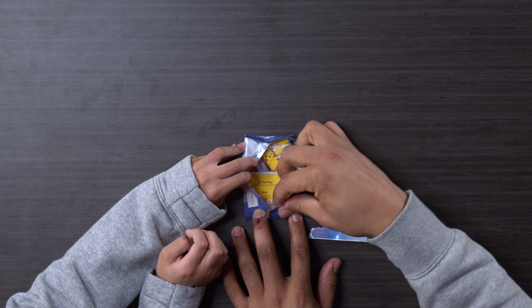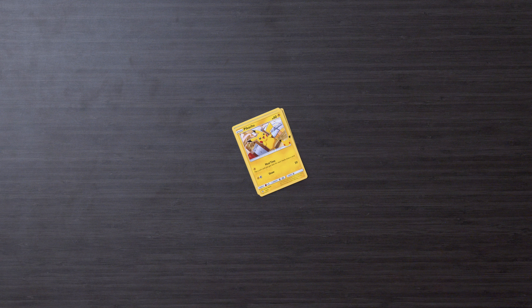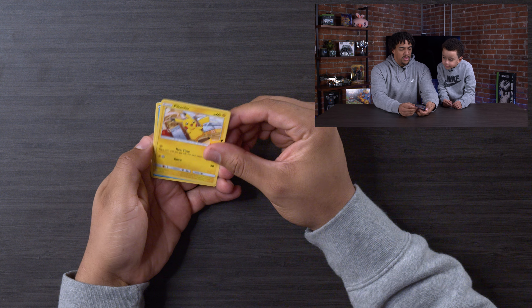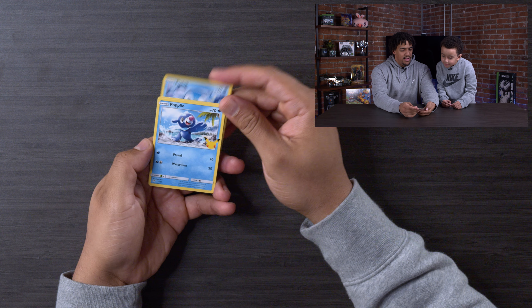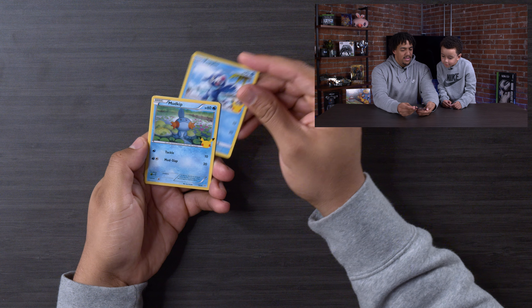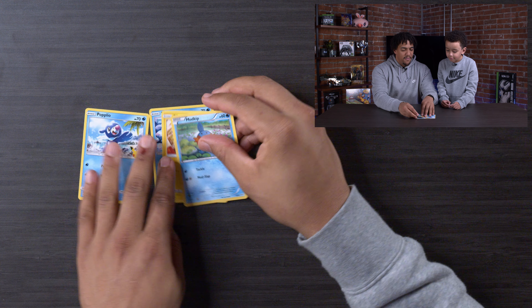Oh I was right, we got a Pikachu! All right, let me get rid of the trash. So there's Pikachu. Who's next? Piplup. Popplio. And then Mudkip. That's simple. Look, we can just lay all four of them out here.